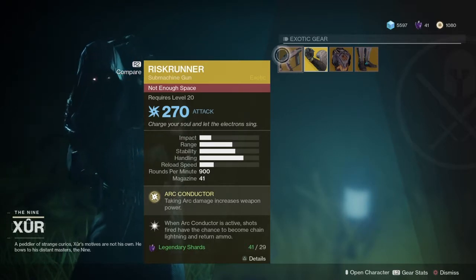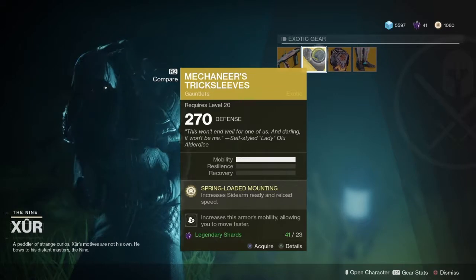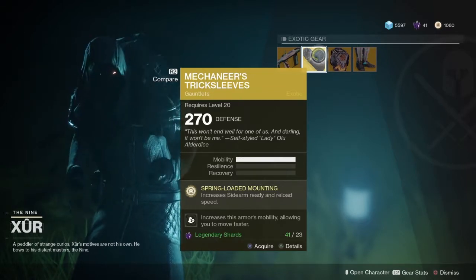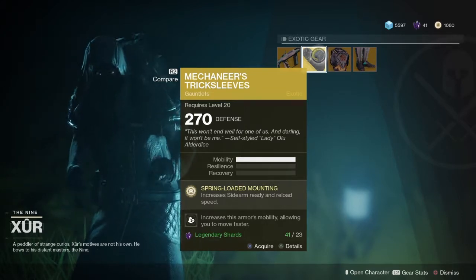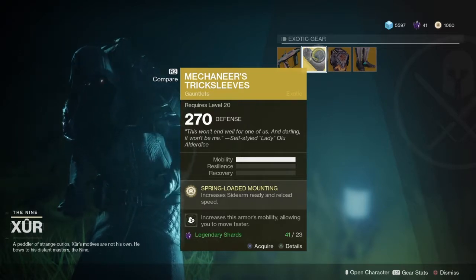I like it — I played with it in the beta but I haven't really played with it in PvP in this one. Anyway, as you can see it's the Wrist Runner, if you don't got it, pick it up. Next you got the Mechanere Trick Sleeves — Spring-Loaded Mountain increases sidearm ready and reload speed. Basically if you're a sidearm user like the Last Hope or whatever that sidearm is, I don't really use it but I've used it a couple of times, it's kind of good.